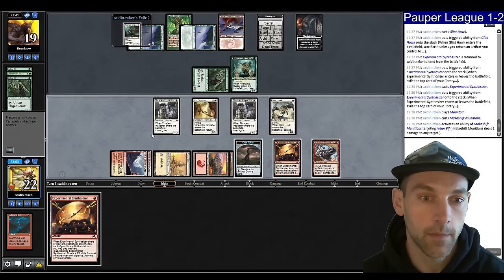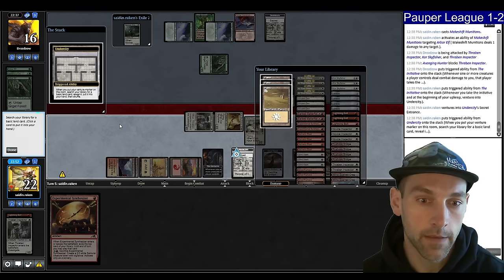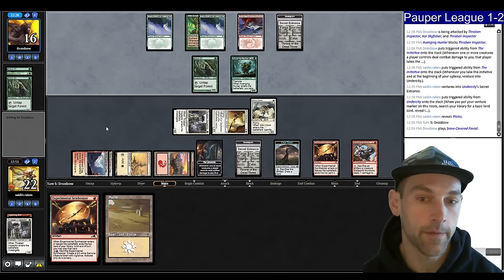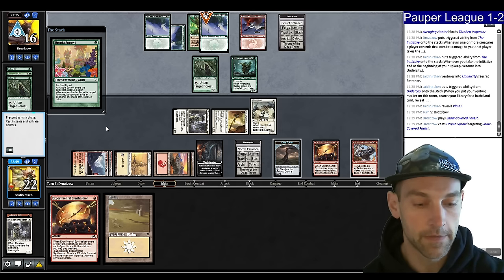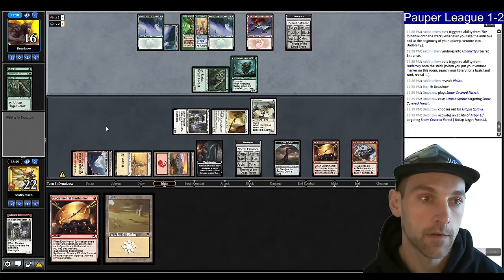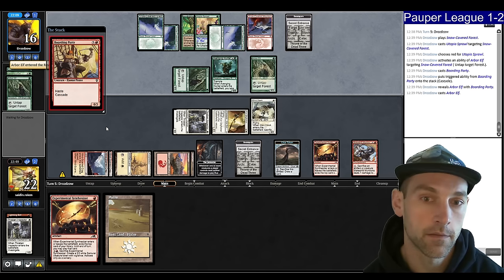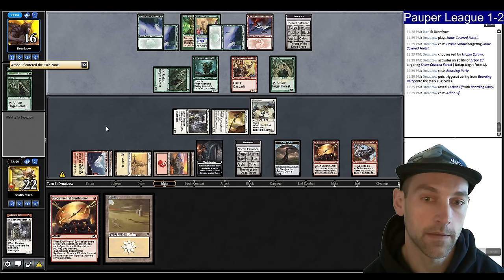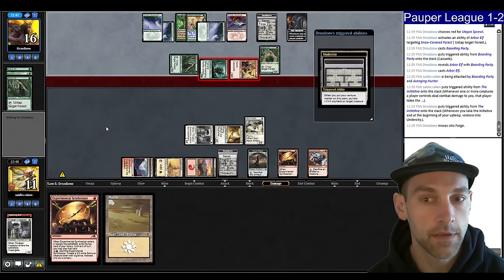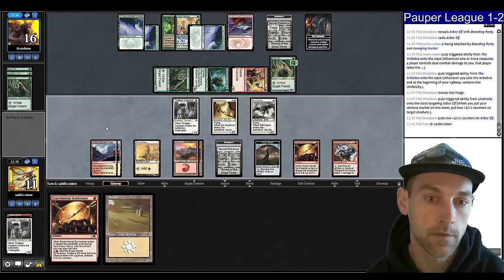We have the initiative now. We'll grab our planes — we're out of basics almost. We can maybe take out the Avenging Hunter next turn but they're going to forge something. They sprawl — that means they have eight mana because they can use Arbor Elf to double up. They play a Boarding Party and cascade into another Arbor Elf. Not going to block the Boarding Party with my Glinhawk — it's pretty valuable. They go to Undercity, forging on the Arbor Elf. I'm probably going to forge my Thraben. Let's lead on a Synthesizer looking for Galvanic or other removal.